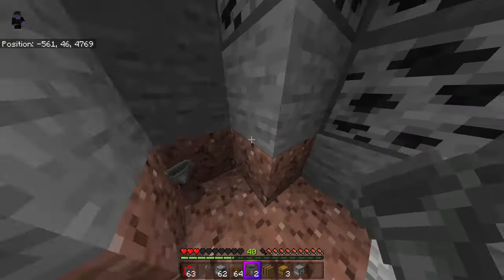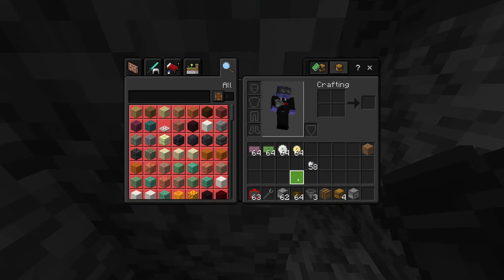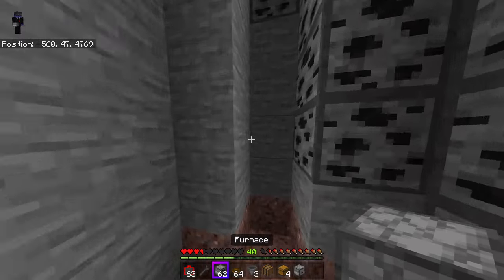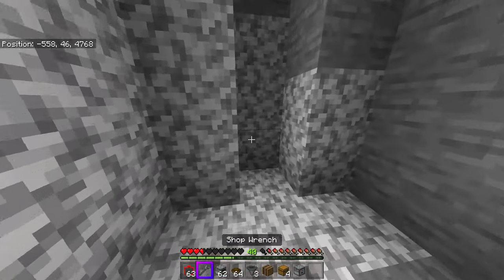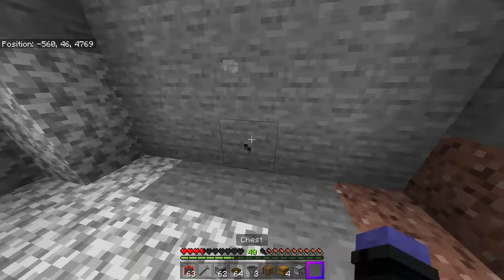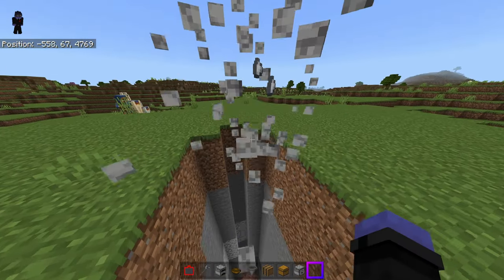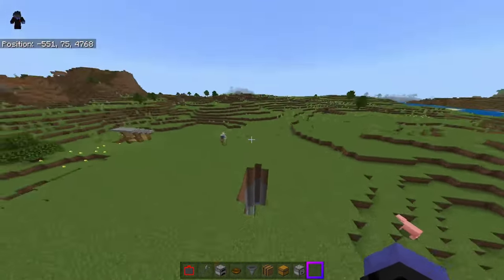When you destroy the main block, it will remove your entire shop. At the bottom you get most of your blocks back, as well as all of your money and your bowls back. It does destroy your key block, so you'll probably want to destroy that first. All that's left is the furnace, and it creates a big hole where everything was.